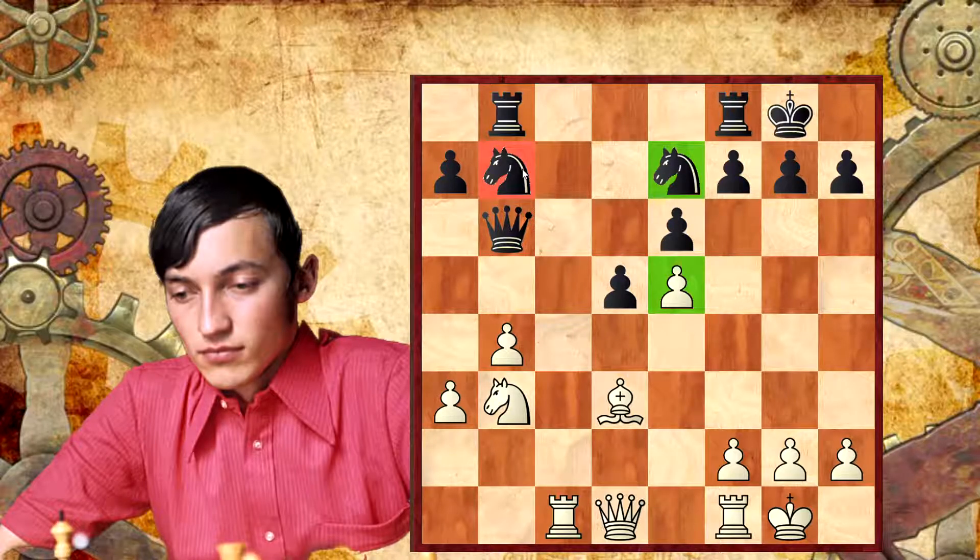Maybe this knight on b7 is Black's biggest difficulty because he is not able to go anywhere. Just to go to d6 is very hard because of this pawn. To go to c5 or a5 is hard because of this pawn. I believe that if one piece is a bad piece, everything is bad. So yes, white has the advantage.